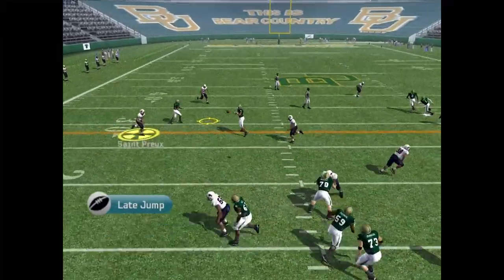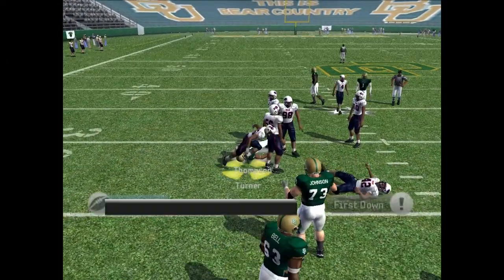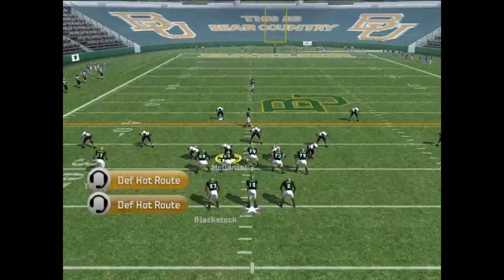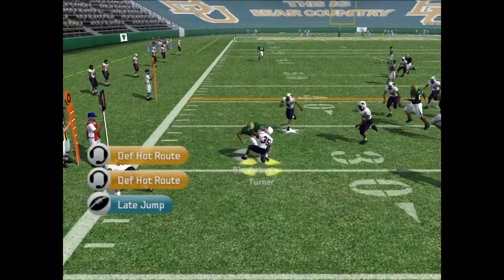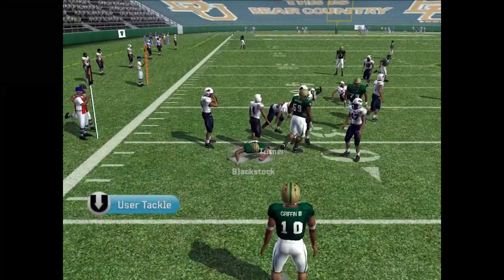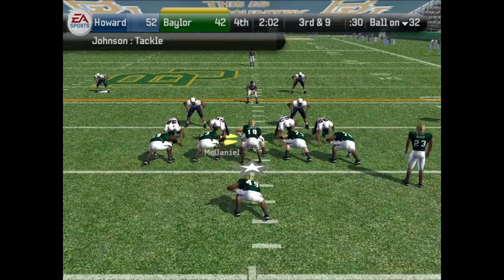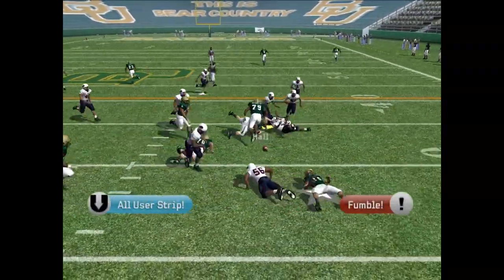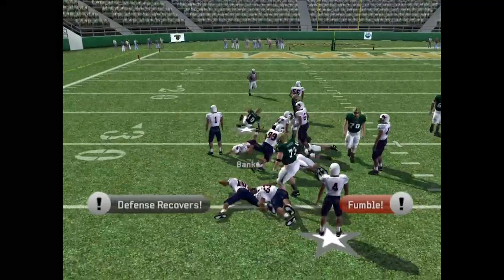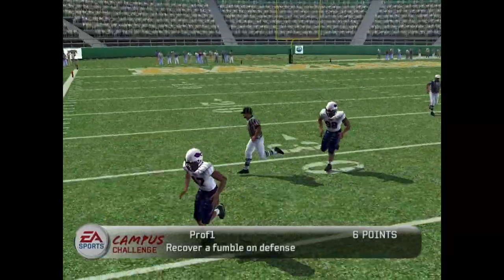RG3 first down from the 18, down 10, has a chance to come back. Throws it across the middle — big catch by Thompson, big tackle by Turner. First down Baylor dropping back, hits the flat — shaking out of his shoes. Third and nine for Baylor: RG3 drops back — big hit, they fumble it and we recover! Banks on the recovery. That should just about do it. We are up 10.